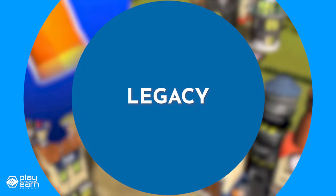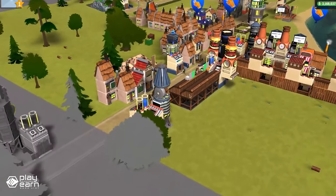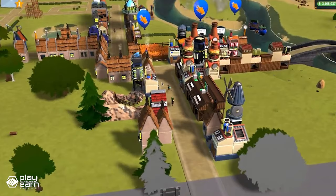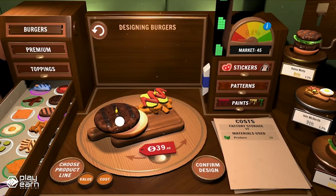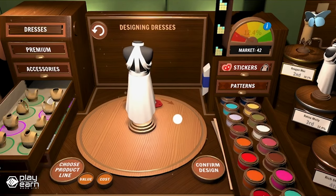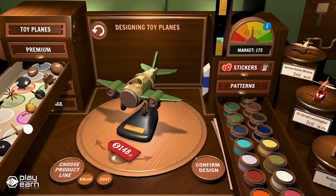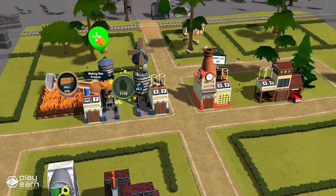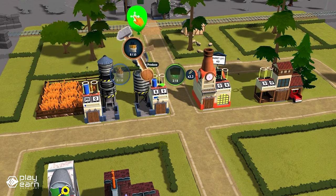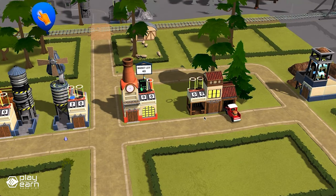The last game on our list is Legacy. Legacy is a simulation game being built by Gala Games where players can design and manage their own businesses, compete with other players in various events, and earn rewards in Gala tokens. While this game isn't exactly all about farming, it still ticks certain boxes of the genre. Land deeds, buildings, and gems are the core elements of Legacy's economy, allowing players to acquire land, construct buildings, and use gems as in-game currency. Land deeds and some buildings are minted on GalaChain and can be owned by players, while gems can be purchased or earned through gameplay.